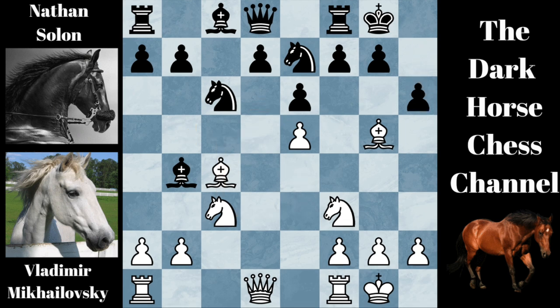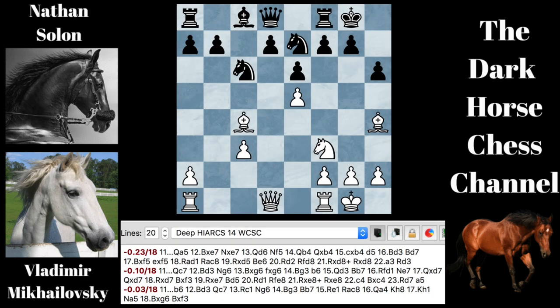Black played H6. White went bishop to H4. And black played bishop takes knight, removing white's powerful knight at C3. After B takes C3, white's pawn structure is a mess, and a pawn on C3 could become a target later on in the game. The engine gives black a slight advantage here, with queen to A5 being the best move. However, black still has a big weakness at D6.